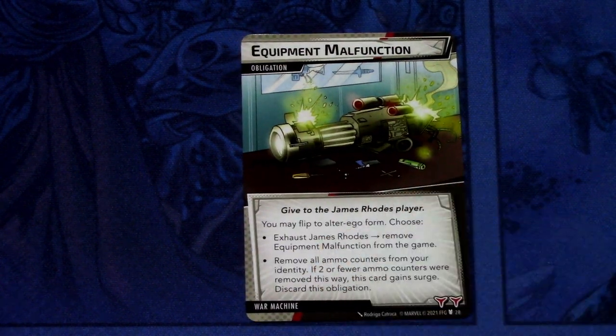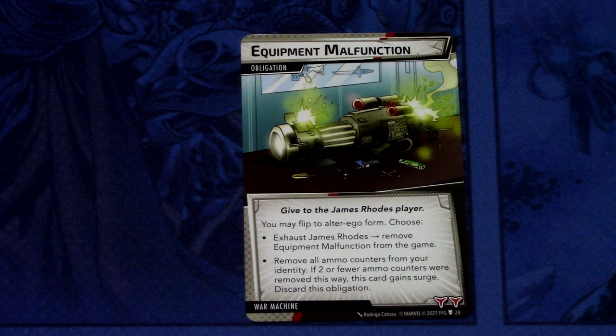Now let's look at the obligation and Nemesis decks. First, the obligation: Equipment Malfunction. Give it to the James Rhodes player. You may flip to Alter Ego form — choose to exhaust James Rhodes and remove Equipment Malfunction from the game, or remove all ammo counters from your identity. If 2 or fewer ammo counters were removed this way, discard this obligation. It has 2 boost icons. So it can be removed by exhausting in Alter Ego form, and if you can't do that, you just remove some ammo counters. Nothing really special.